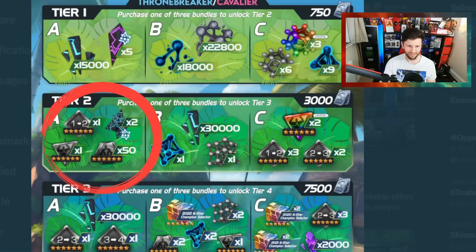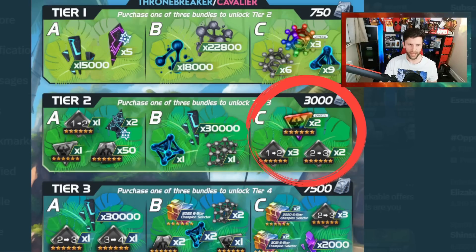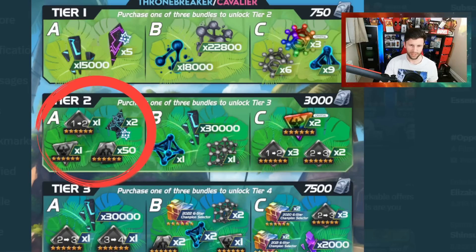As you go further into the deals, it's just a case of value. For C it's an iffy one because of all those selectors, but if you're a Cavalier player with 7,500 units available, that could make a lot of difference to a lot of champions and you can get a lot of god tier champions. It just depends on what you want. There's a lot of good stuff but do avoid the issues and the traps — A in tier one is a bit of an iffy one, but again down to personal choice.